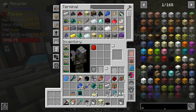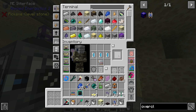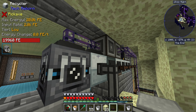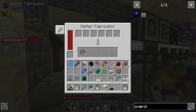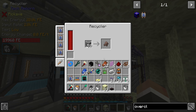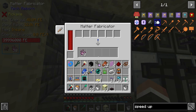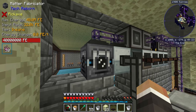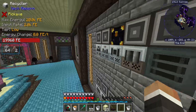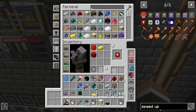It looks like we're maxing out the recycler even with all the overclocker upgrades, so this is about as fast as one recycler can go. We could make another recycler but I don't think it's necessary. The base is chunk-loaded so between now and tomorrow's stream this will continue to produce UU-matter. All we need to do is find a place to store it — I'll put down a cache right about there, set this to output on the right, lock it, and add a storage bus so we can access the UU-matter from inside the system.